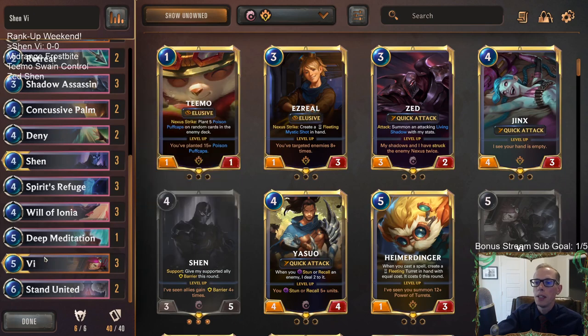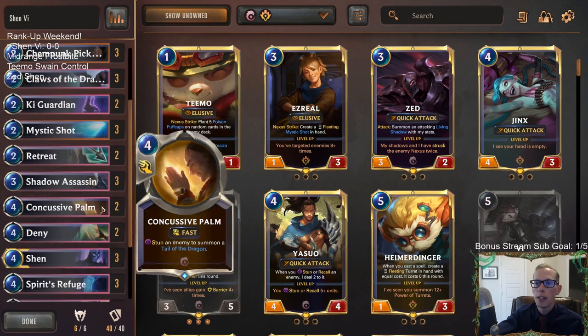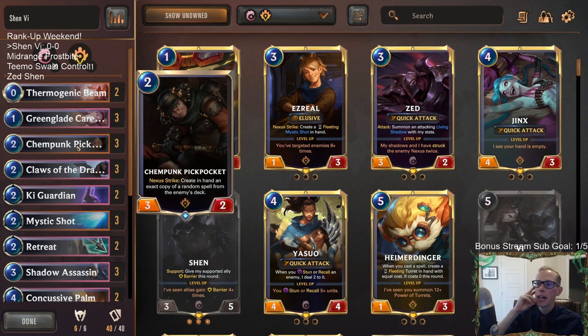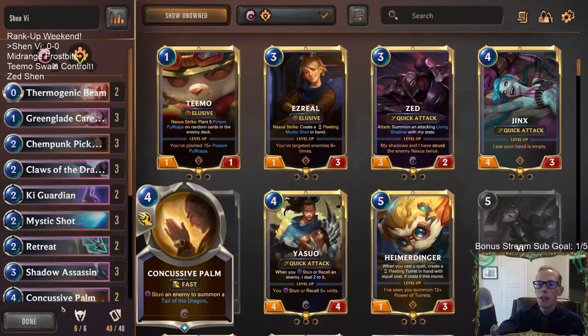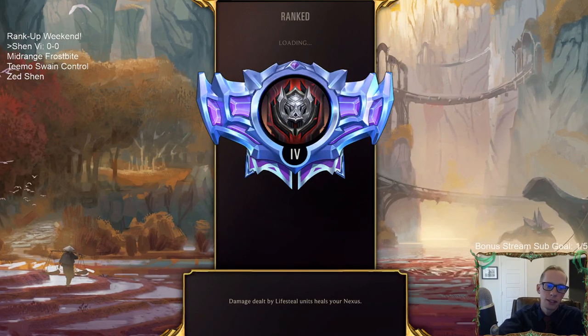We currently have three wins in Diamond and need to net 17 more wins to reach Masters. Vi is a challenger who can be supported by Shen giving her barrier - a very powerful combination. We have Ionia spells supporting those two, plus cheap threats like Greenglade Caretaker, which can grow into a big threat, and Chempunk Pickpocket, which generates more spells when it hits the nexus.